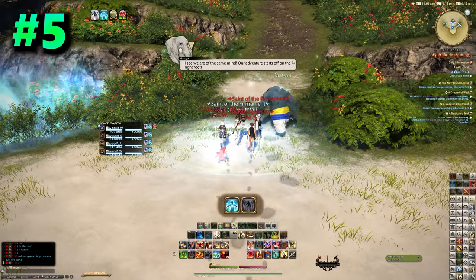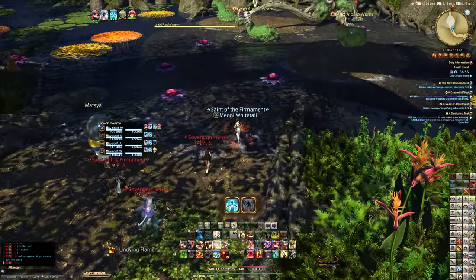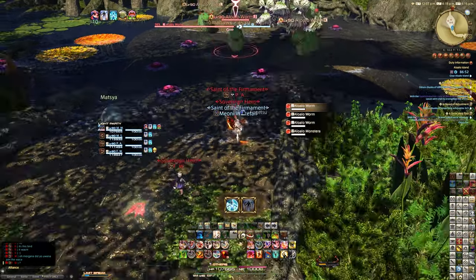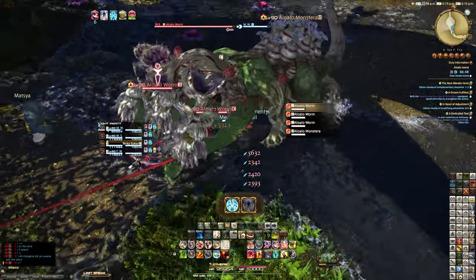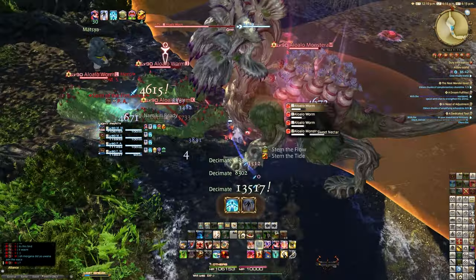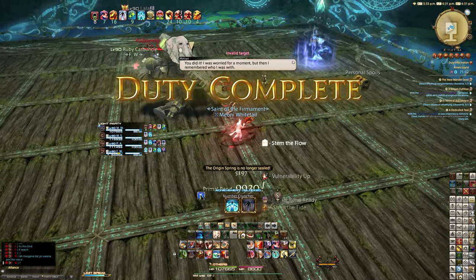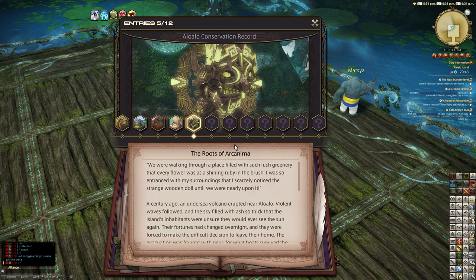Essentially for route five, we kill all of the mobs and we don't step on the flowers to trigger the sort of watercolor change. So don't tread on too many flowers — you can get away with one or two, but don't tread on multiple in the trash pack area. We just kill the mobs, go all the way through, and then go to the boss. Nothing too special about route number five — it should just be as simple as that.